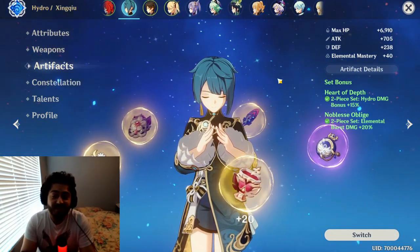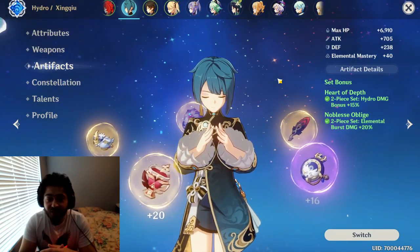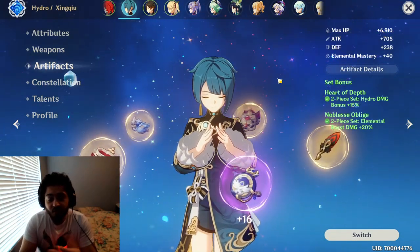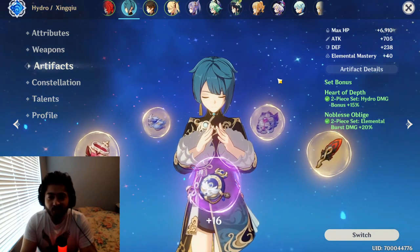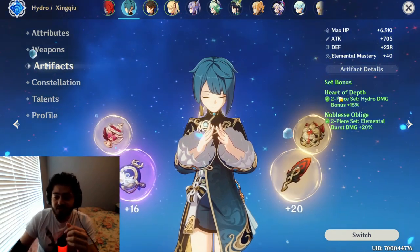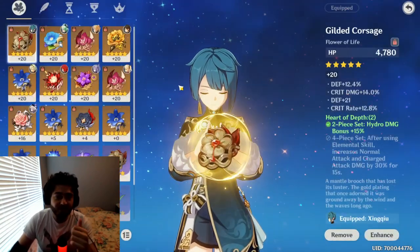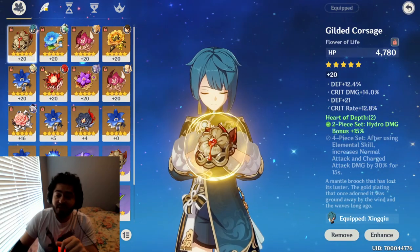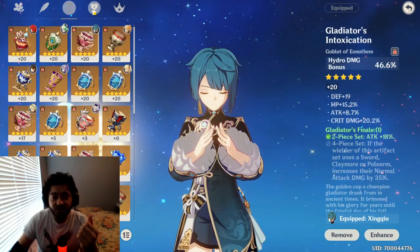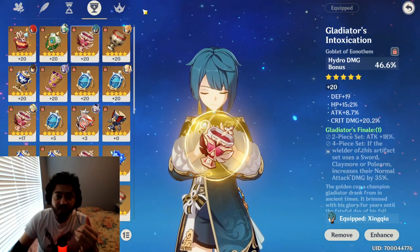For artifacts, you can do a four-piece Noblesse — that's what pretty much everybody runs on Xingqiu unless you're using him alongside another character like Bennett or Mona who already uses four-piece Noblesse. For me, I'm going to be using two-piece Hydro and two-piece Noblesse for that extra damage, since I do have Bennett on the team. What you mainly want to prioritize is critical rate, critical damage, energy recharge, elemental mastery, and if you care about healing, HP. Hydro damage on the goblet is very important as well.